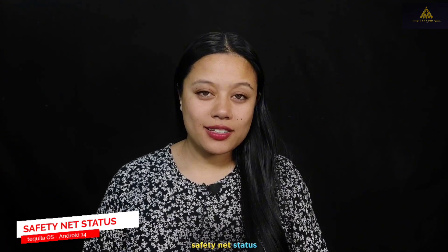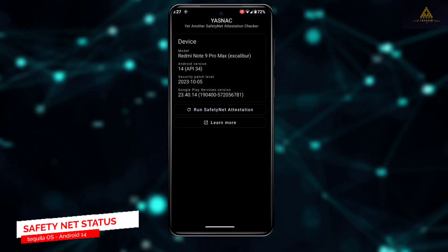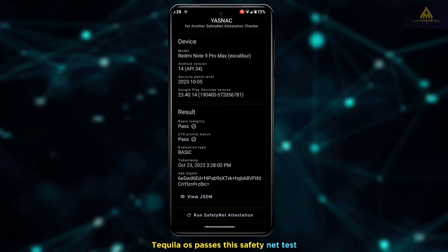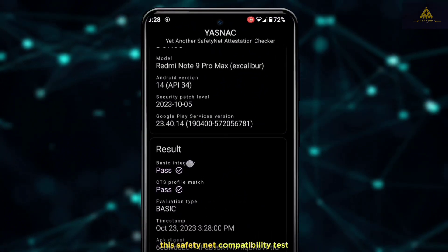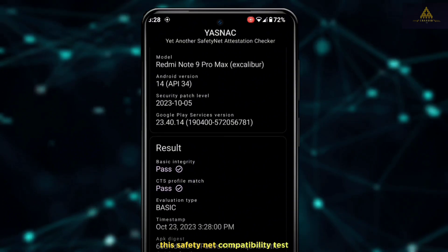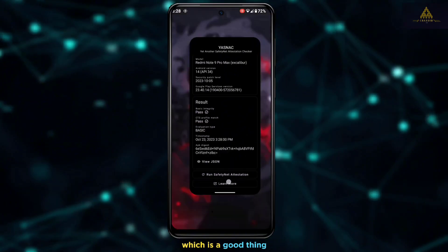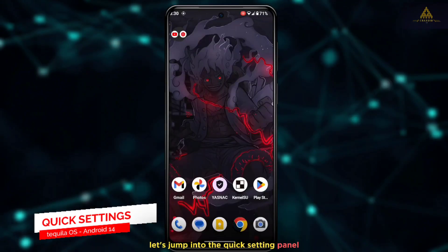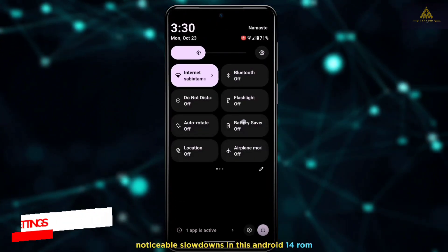Now let's take a closer look at the safety net status. This Android 14 Tequila OS has successfully passed the safety net compatibility test, indicating that it meets the necessary requirements, which is a good thing.